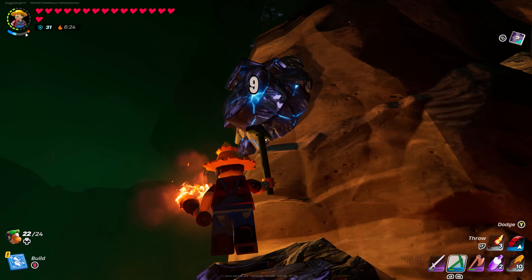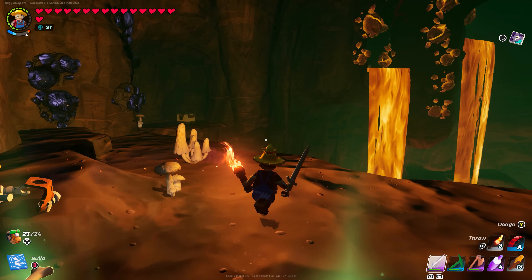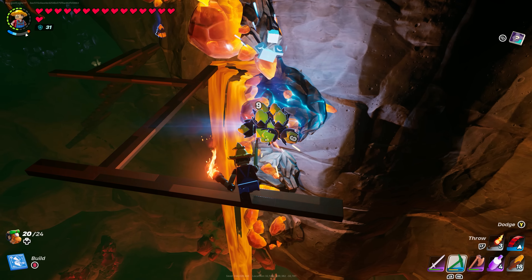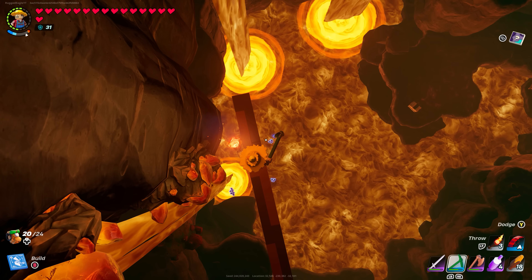Number 8: Ores being placed too high up. Nobody enjoys building up super high just to get some ore, then watching it fall all the way back down — and it's even worse when it lands in lava.